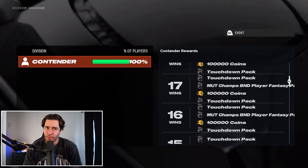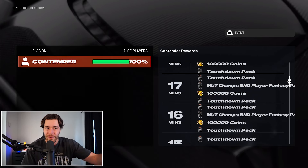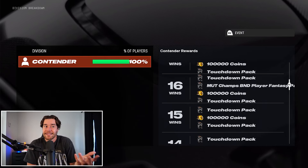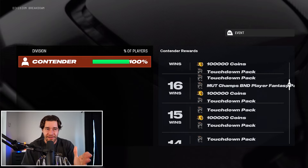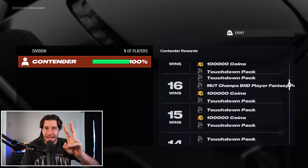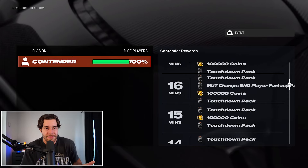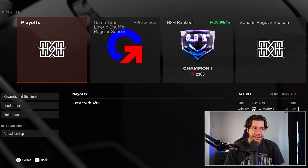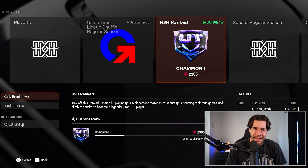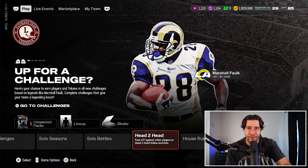Once you get to 16 wins, there's no reason to keep playing because 16, 17, 18, 19, and 20 are all the exact same rewards. And the 16-win rewards are actually good — you get 100k coins, you get the Mud Champs BND Player Fantasy Pack, and whichever card you pick from that quick sells for 100,000 coins, so that's 200k right there. Plus two touchdown packs worth about another 100,000 coins — roughly 300k total. Those are probably the best online rewards in this game, better than head-to-head ranked, and absolutely worth trying.